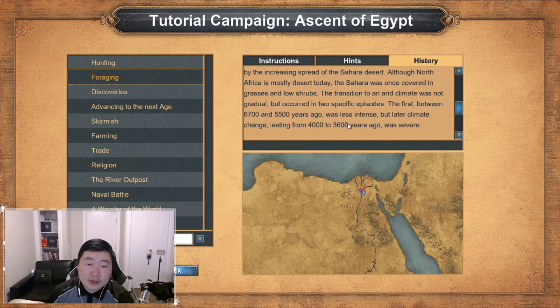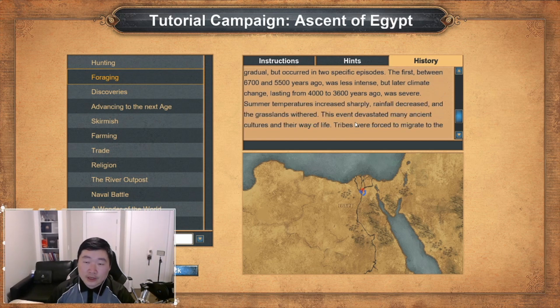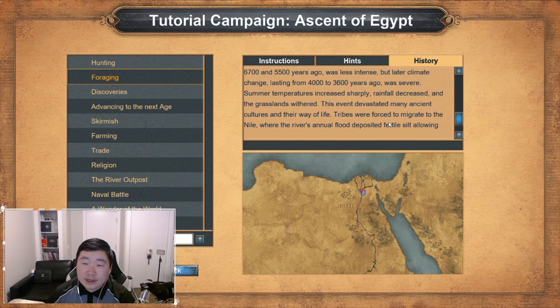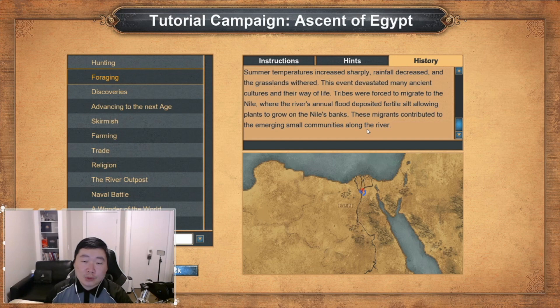The first, between 6700 and 5500 years ago, was less intense, but later climate change, lasting from 4000 to 3600 years ago, was severe. Summer temperatures increased sharply, rainfall decreased, and the grasslands withered. This event devastated many ancient cultures and their way of life. Tribes were forced to migrate to the Nile, where the river's annual flood deposited fertile silt, allowing plants to grow on the Nile's banks. These migrants contributed to the emerging small communities along the river.